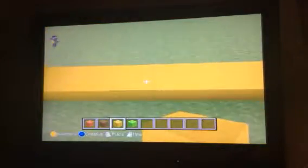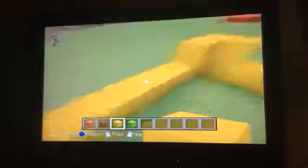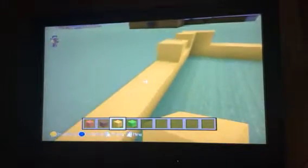Now you just want to work on the windows. Right here you have two spaces. Then right here you want to have one right there and another right there — there are two spaces. Then you want to come over here, one in the middle. Then you want to come over here and do one, two, three. Then come over here: one, two, and three.